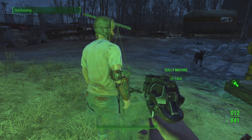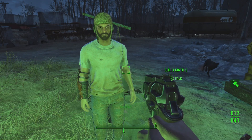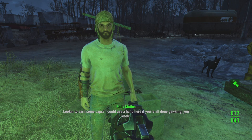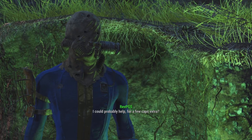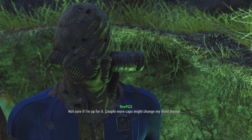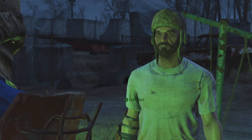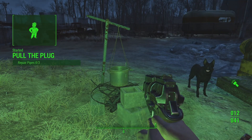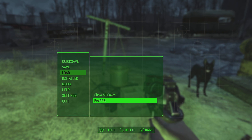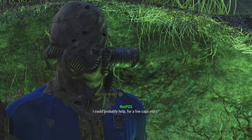If you speak to this guy I recommend quick-saving before you do, and making a separate save just in case you mess this part up — it's easy to mess up if you've just started. He offers 75 caps for your time, and you can push for a couple more. If you mess up the speech check, just skip the dialogue and reload the save you made. Then just don't attempt the failed speech check again.